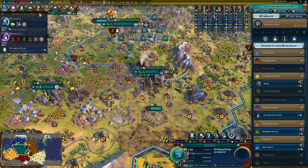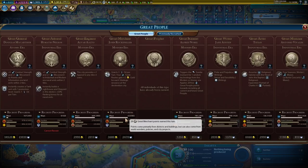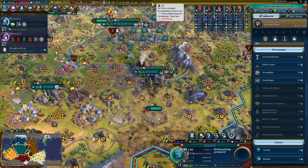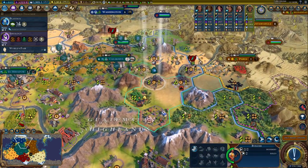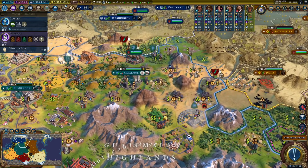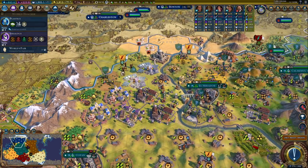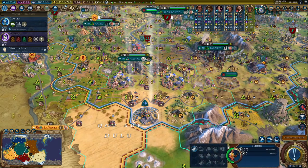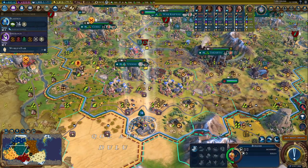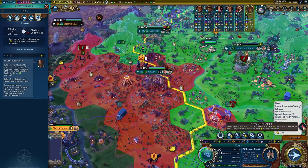Now what do we want down here? Banks are okay, projects are fine. I could run this merchant project because I would like that oil per turn. We're already using five of it for power, so why don't I run a commercial hub investment here?